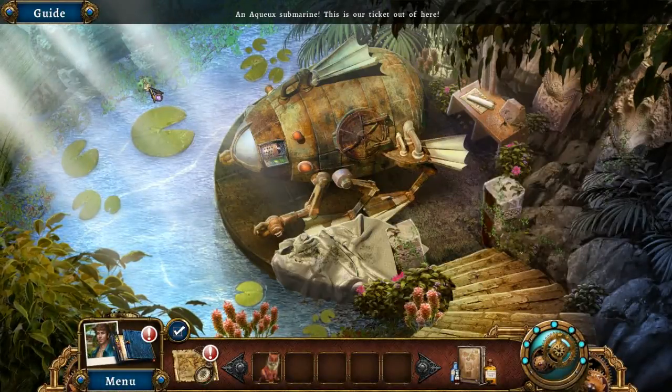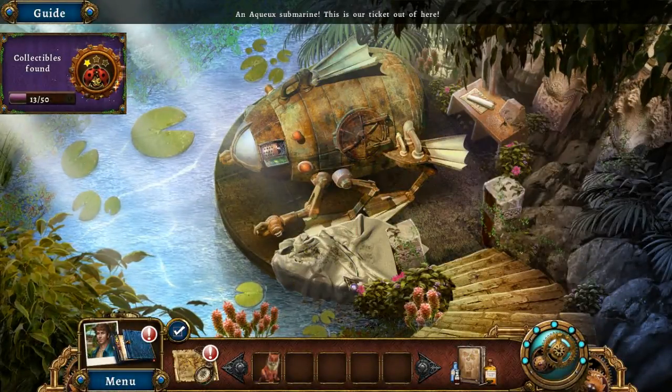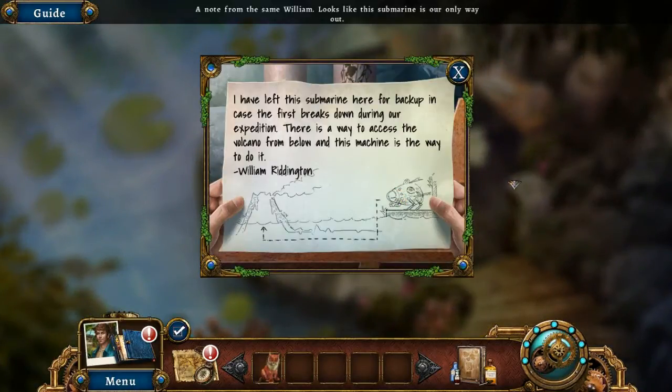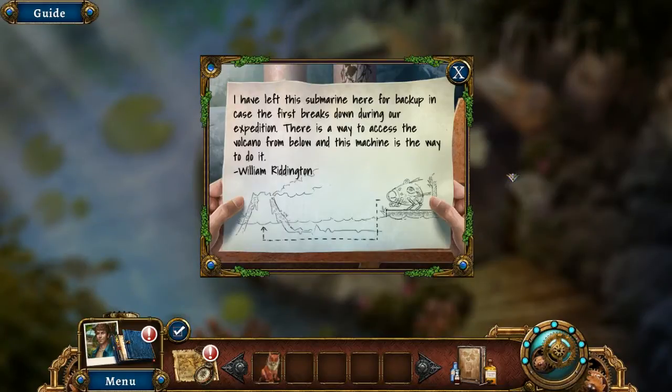Alright, it's the temple dock. We were escaping in this — that's like the last thing that happened in the beta. William's note reads: the submarine is our only way out. He left it here as backup in case the first broke down during the expedition. There's a way to access the volcano from below and this machine is the way to do it. — William Riddington.